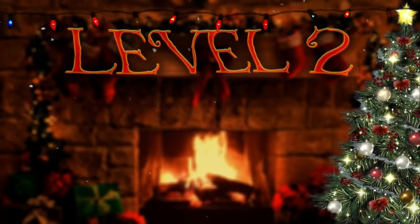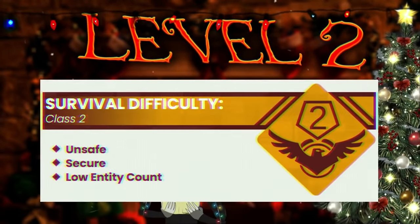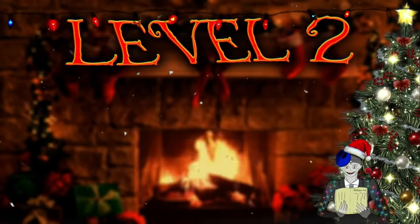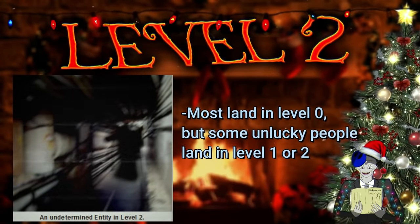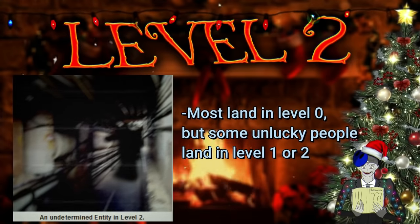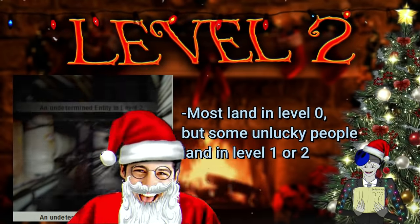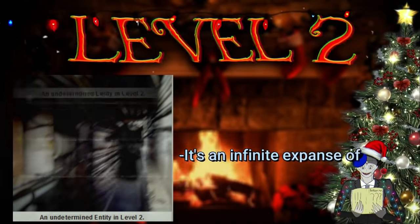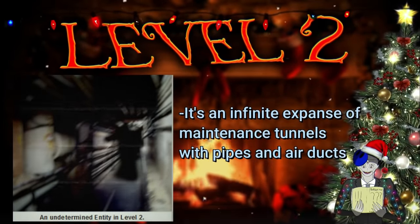Level 2 is the third level of the backrooms, and it's classified as a class 2 survival difficulty because it's pretty unsafe. This is the last of the levels you could be sent to when you first enter the backrooms. The majority of people land in level 0, some land in level 1, and in some rare cases you can land in level 2 — and if you do, your luck is terrible. Level 2's layout is pretty much an infinite labyrinth of low-light concrete maintenance tunnels that go on for hundreds of thousands of miles.